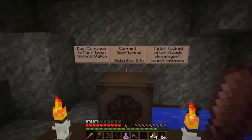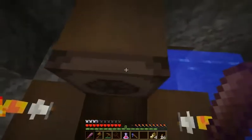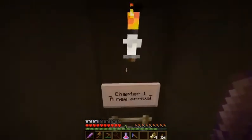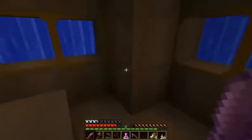Hatch locked after fledged destroyed tunnel entrance. Well, yeah, you could say that again. Chapter 1: A New Arrival, which starts with a drop.